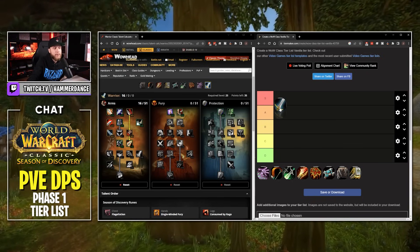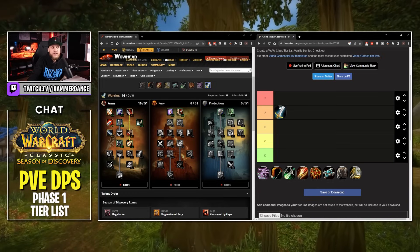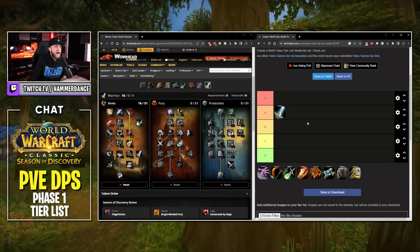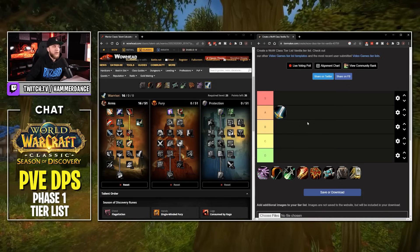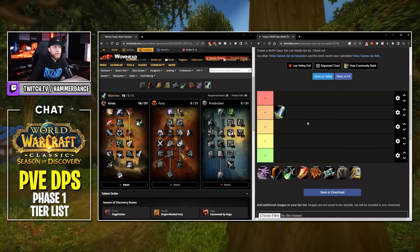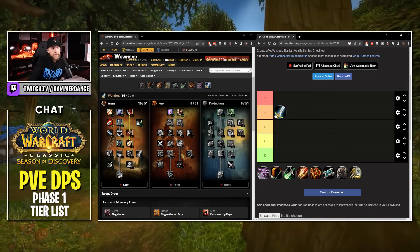I'm going to put Warriors in A tier. The only reason they're not S tier is that some other classes have a lot more AoE. At level 25 you have Cleave and that's about it — you don't have Whirlwind yet. So Warriors, for me, A tier.